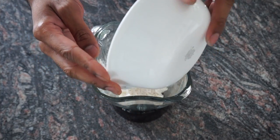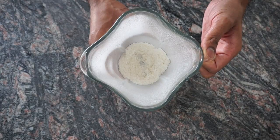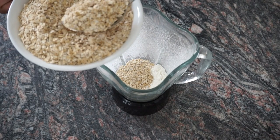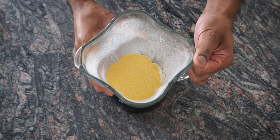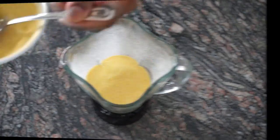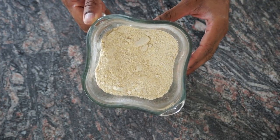First, take your blender and add the eggshells and pulse it until it becomes a powder. After you have blended the eggshells, add a little bit of the oatmeal and a little bit of the cornmeal and pulse it in the blender. Repeat until you have consumed all the oatmeal and cornmeal. You should end up with a fine powder of worm feed that looks something like this.